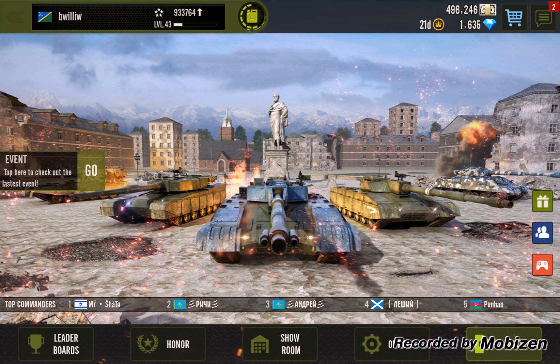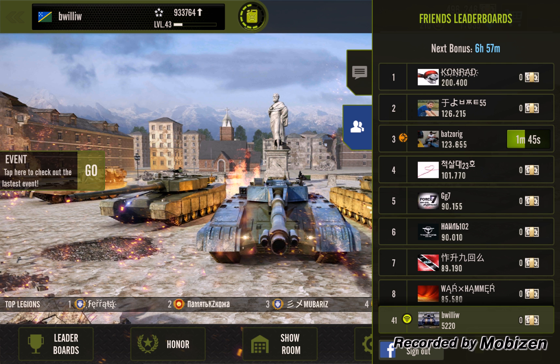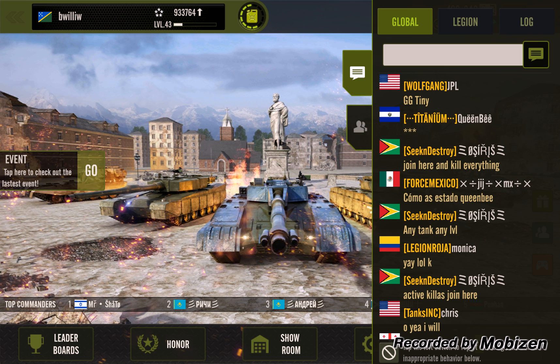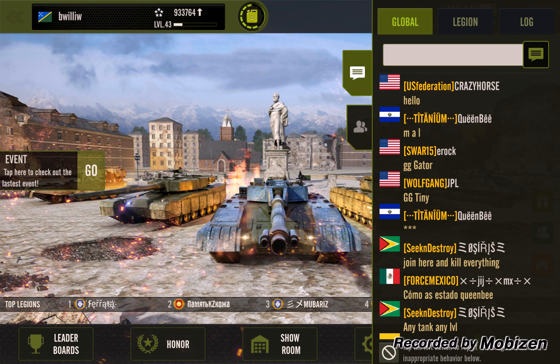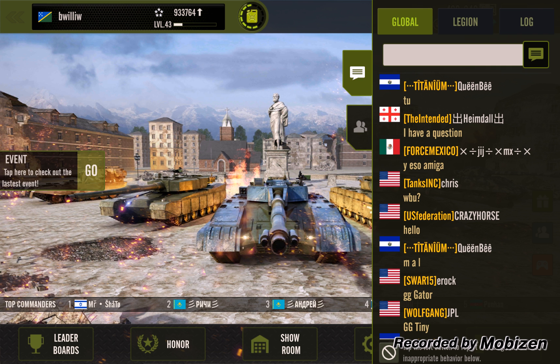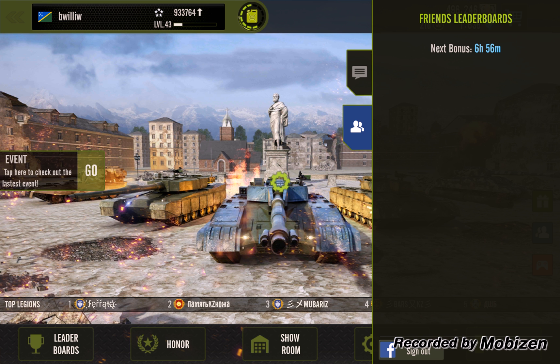In the upper right-hand corner you can see I have two notifications — let's take a quick look. That's normally where my chat, Facebook friends, and that sort of thing are. You've got global chat, where people are being fairly reasonable tonight. Legion chat and the log show nothing going on. In Android we have a tiny, tiny legion — it's really kind of a joke — whereas in iOS we have a pretty good legion.